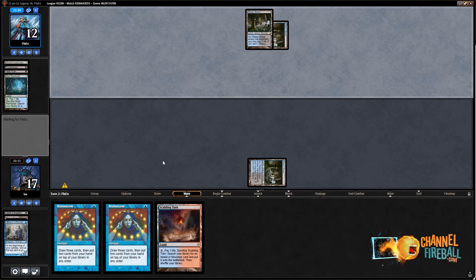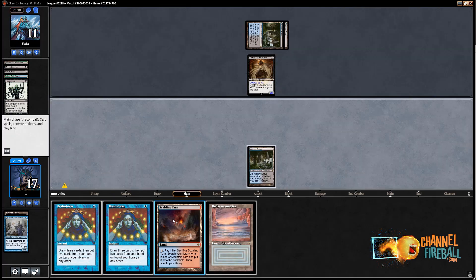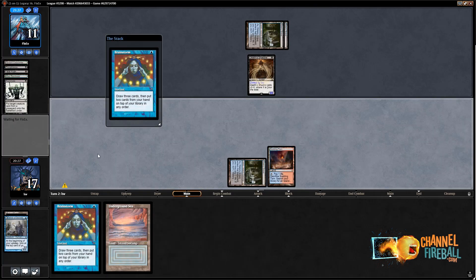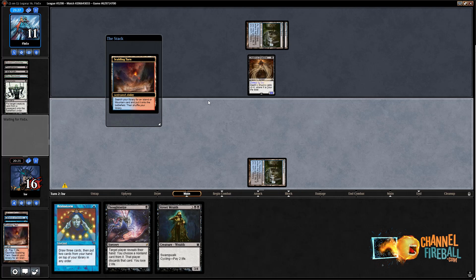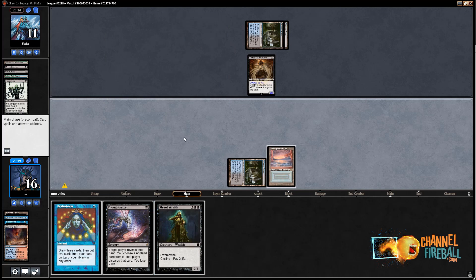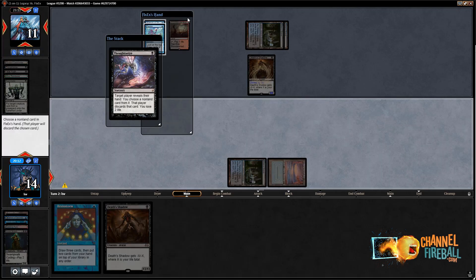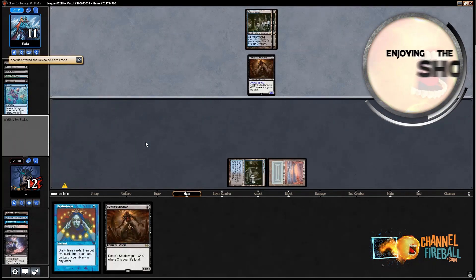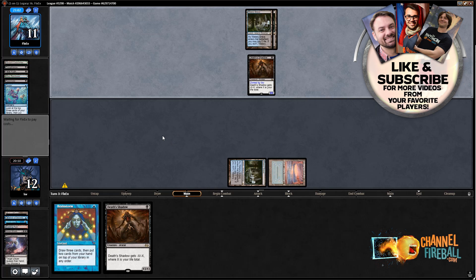I thought there was a decent chance my opponent had Daze, but Fatal Push explains why they took the Delver. They might have their own Death Shadow. Reanimate on my Death Shadow — let's play Tarn so I don't get Dazed. I'm going to shuffle away the two Fetchlands. Since I'm going to get hit by this Death Shadow, I'll get Underground Sea, paying four life here. My plan is to cycle Street Wraith and see if I hit Fatal Push or Dismember. Oh — I have my own Death Shadow.